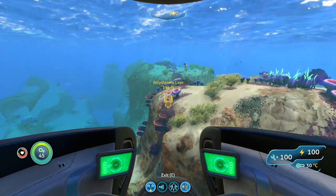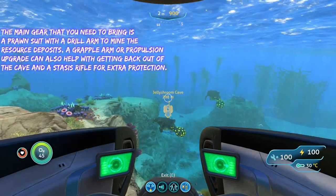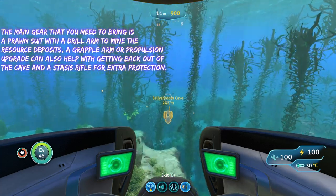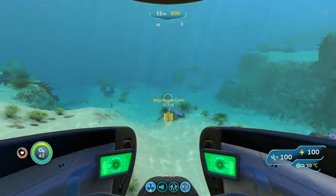Since you're getting resource deposits you're going to need the prawn suit, but you only really need it with a drill arm because the prawn suit can go down to about 500 meters and this place only goes down to about 300, so you don't really need any upgrades on your prawn suit when you go down here.